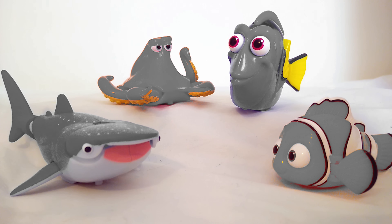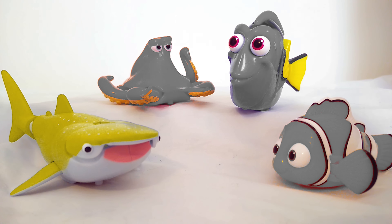Now I need your help putting the right color back on the right fish — or the right Septipus in Hank's case. Let's start with Destiny. What color should Destiny be? I think she's supposed to be green. Oh wait, that's not right, is it? That's silly looking. Maybe she's supposed to be pink? No, she's not supposed to be pink. What about yellow? No, that's not right either. How about light blue? Yes! Destiny is light blue. Good job.